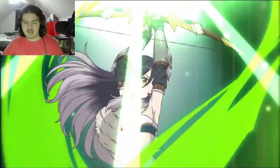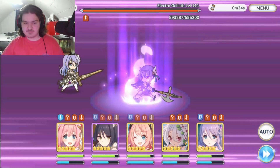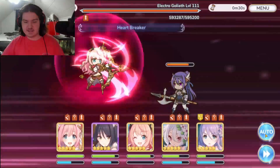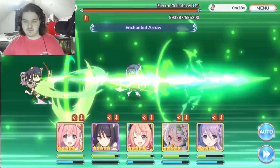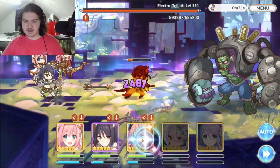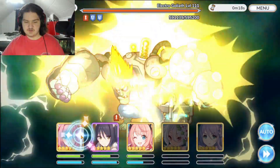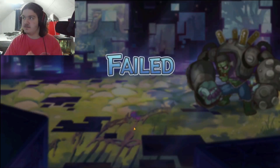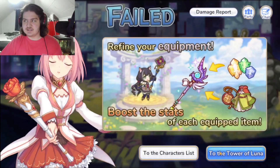Now we have the whole enemy team basically pointing at us, which is pretty good. We're going to drop this target fast and work on the next add. I'm going to save the union burst with Yui. Now we focus and get you out of the way — eat that crit, eat this as well! As long as you're dead, that's all I care about. Perfect, I got those enemies out of the way, now it's just the boss — exactly what we wanted.